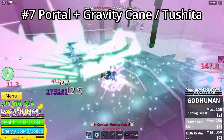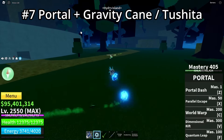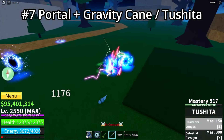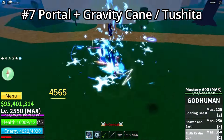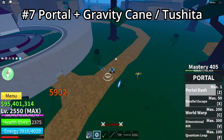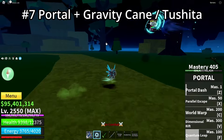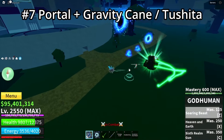Personally I prefer Gravity King because the effects look better and it's cooler, but Tushita is also cool — just a bit less effective in my opinion. If you want fast kills and you're skilled, use Tushita. If you prefer comboing a person slowly but surely, use Gravity King.